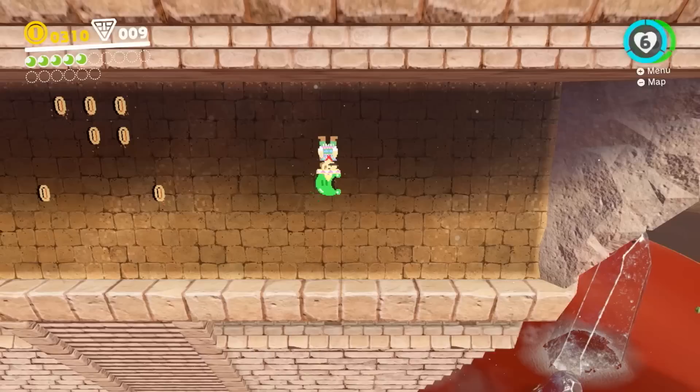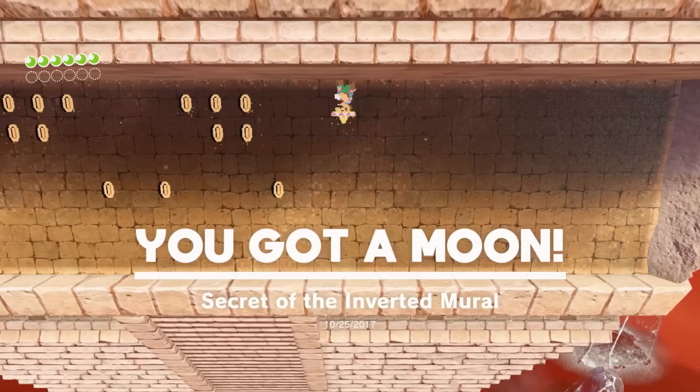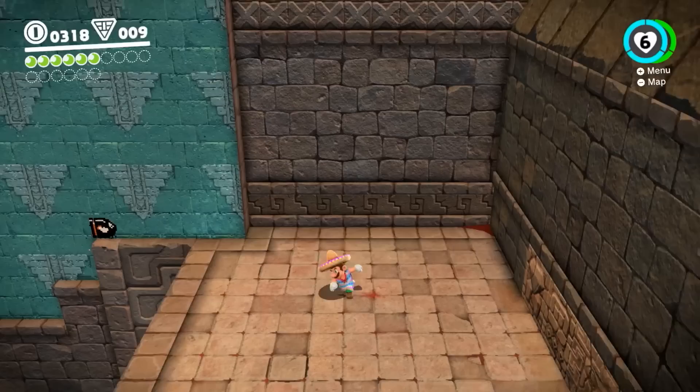There's hidden stuff everywhere — a bunch of coins and a secret moon here. In the top left, that's how many moons I need to get to the next kingdom — moons equal spaceship fuel. I'm trying to get in the spaceship to chase Bowser down and stop this wedding. It's like The Graduate! I've never seen it, but I saw the Simpsons parody — so I think I understand it.